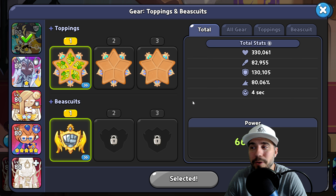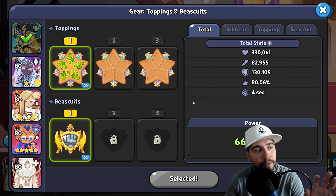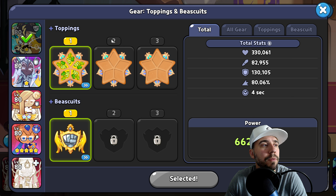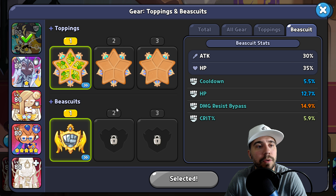In terms of gear — toppings and biscuits both matter for PvP arena. We always recommend Radiant/Resident when it makes sense. With the tainted stuff coming out soon, put priority where it matters. We have all the toppings and biscuit guides available on the channel and in the playlist in the description. For biscuits, we're predicated on crit — most will probably have two to three stat rolls, and you generally want to be at 30 on legendary.